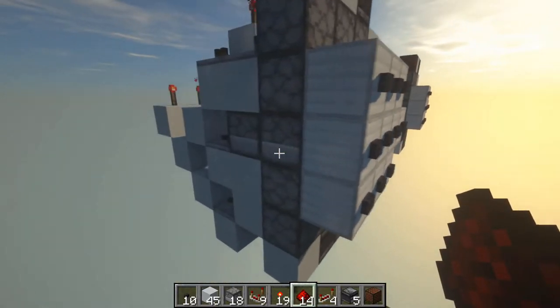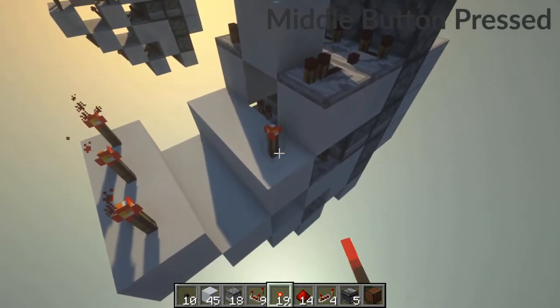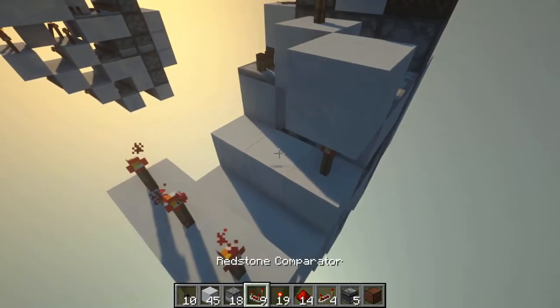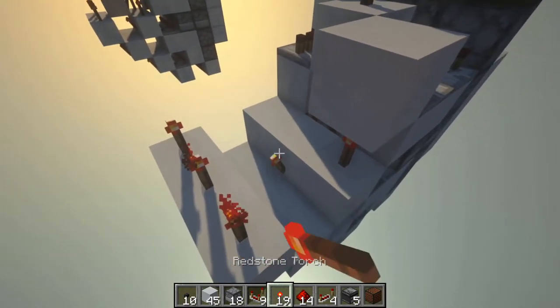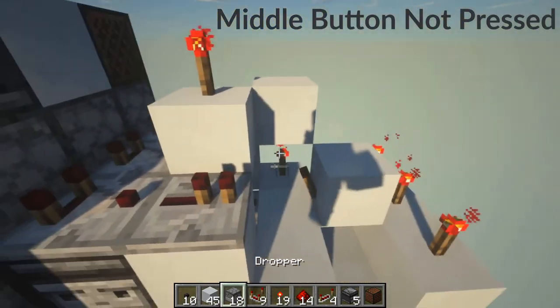Moving on to the middle row here. If you want your button to be pressed, place a torch on top of that block and then a block on top of that. If you do not want it to be pressed, place a torch on the back, then block, torch, and block.